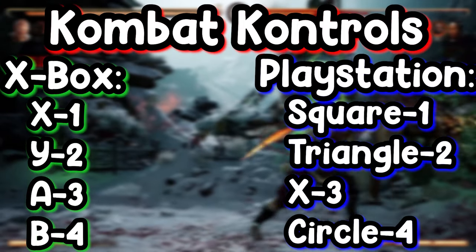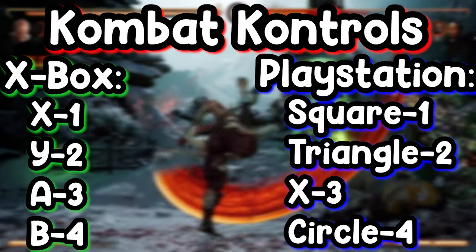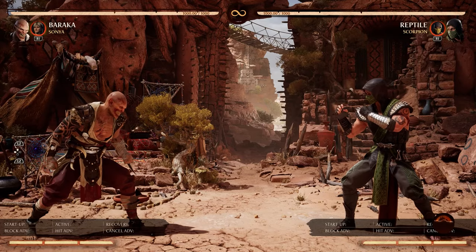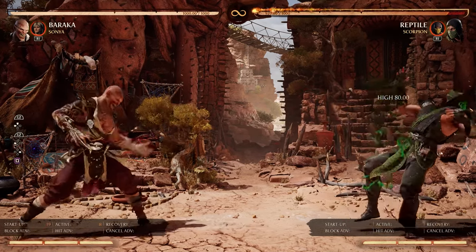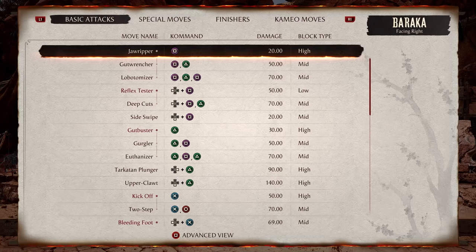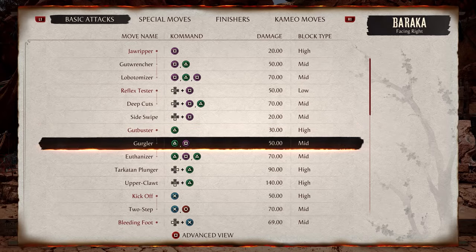I stream every Friday usually at 1:30 CDT. Without talking too much, let's get straight into the video. I think Baraka is a very heavy rush-down character — he only has one projectile; everything else is rushing down at the opponent. The move we really need to know is the 2-1 gurgler move.